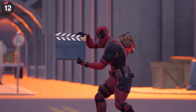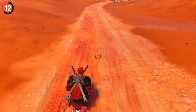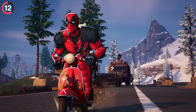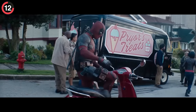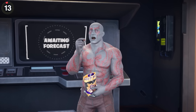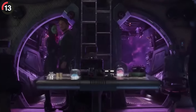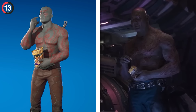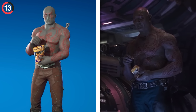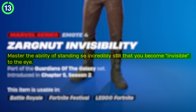Not the only cosmetic taken straight from a movie — one of Deadpool's coolest emotes lets you ride around on a scooter. While Fortnite's version is way more decked out in stickers, it is taken from a scene in Deadpool 2. You'll probably recognize Drax's Zardinette emote too, as this reference is one of the funniest scenes in the entire MCU. The description even says you could master the art of standing still, just like Drax did.